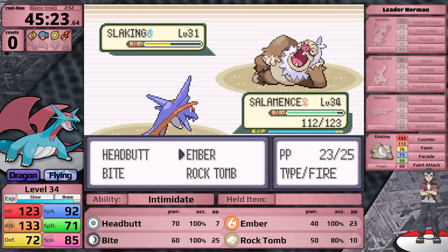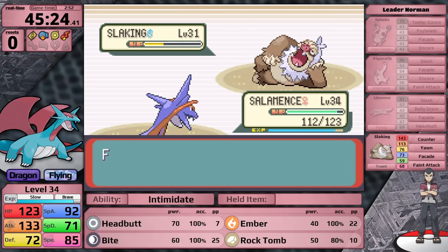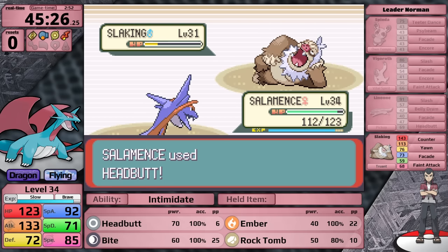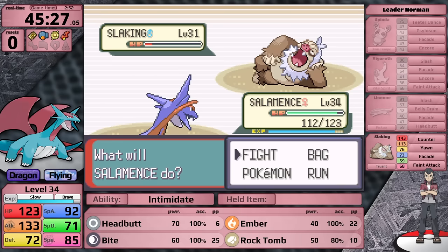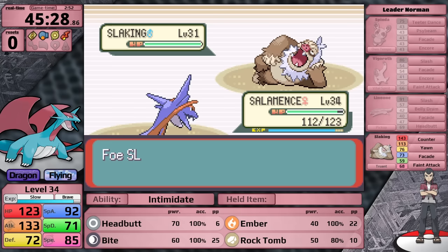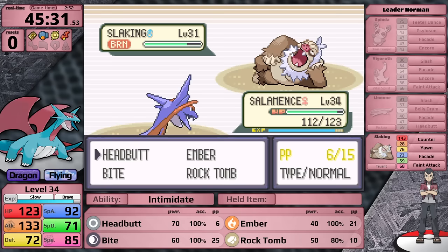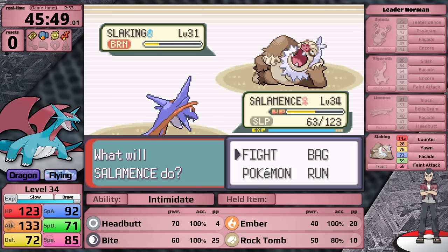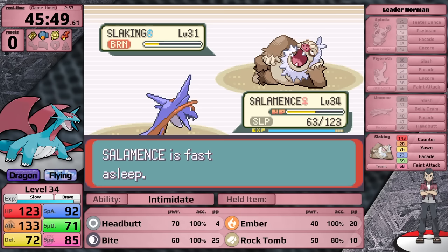I want to emphasize that I am successfully playing around Counter. Usually at some point in this fight I make a mistake and get a silly reset. If you've been watching carefully, you'll realize I am making a mistake - instead of using Ember for special damage, I should be using Bite, which has a 30% flinch chance and could cause Slaking to do nothing. Also, Ember has a 10% chance to cause a burn, and it does. This means the base power of Facade is doubled whenever Slaking uses it. In Generation 3, 4, and 5, Burn's effect on halving damage from physical moves is still calculated in the case of Facade, though not in the case of Guts.